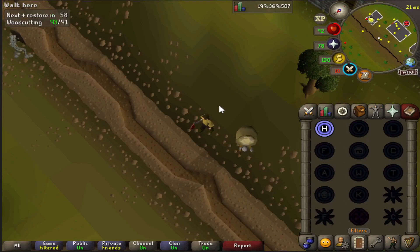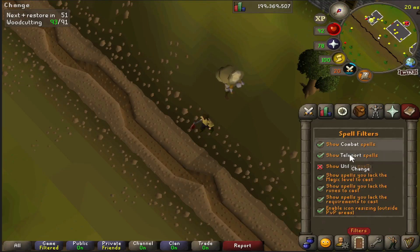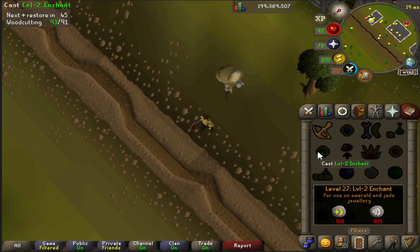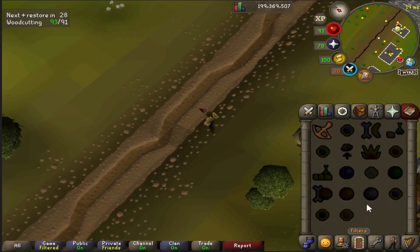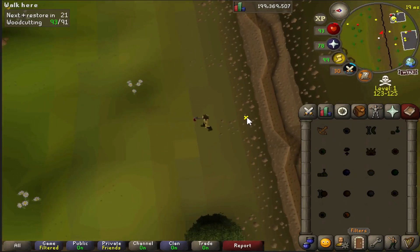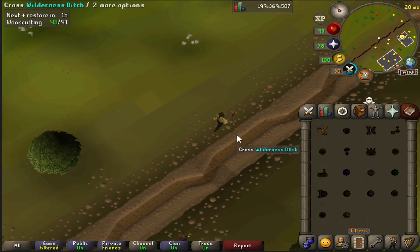Jagex have recently enabled spell filtering on desktop versions, not just mobile. This means you can filter spells and they'll fill up the entire spell book rather than being tiny clicks — for example, selecting utility makes everything really big. However as soon as you jump the ditch they go back to normal size, which is a big inconsistency because you can get used to the larger buttons in PVM and then in the wilderness you can't click them properly.